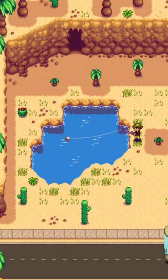Sandfish is used in the specialty fish bundle in the fish tank, after unlocking the desert. Sandfish may also be randomly requested at the help wanted board outside Pierre's General Store.